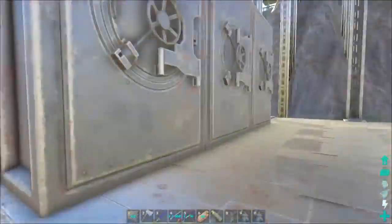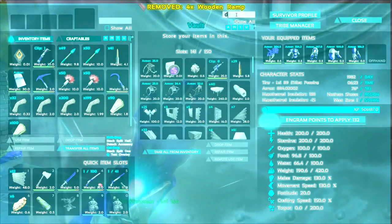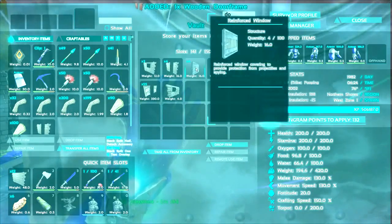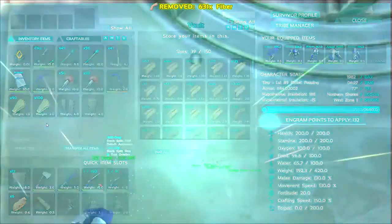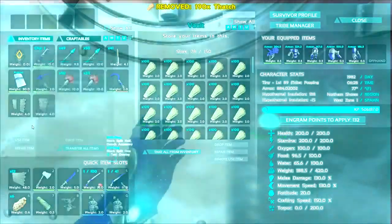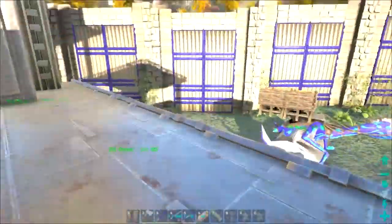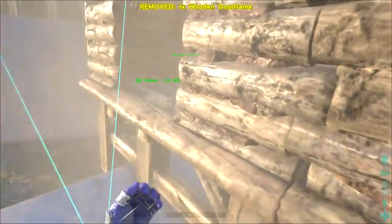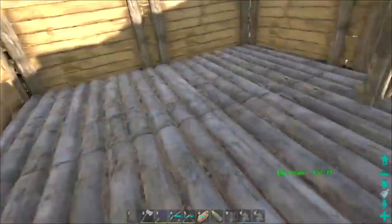We do have to build a couple other things quickly. Let me see what I've already created — this, this, this, we don't even need that. Let's look in here for a door frame — oh yeah, that's what's up. We have a reinforced door — wait, that's a window. Regular wooden door — nailed it! Now let's get a little bit of organization happening. And now we'll put the door in — door nailed it, door frame, nailed it!